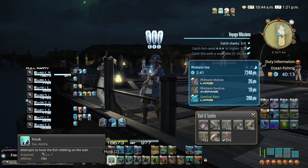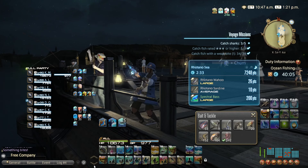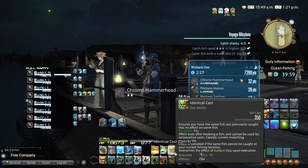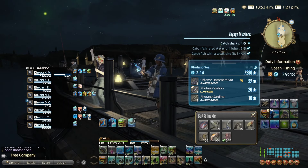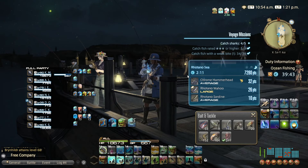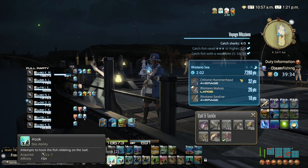The next job action we'll be using is Identical Cast. You can use it right after you've caught a specific fish to guarantee that you catch it again on your very next cast. This is very useful during a spectral current or it can help you with mission objectives. Just be mindful when you use Identical Cast because it does cost 350 GP, and in general you want to save all of your GP for a spectral.